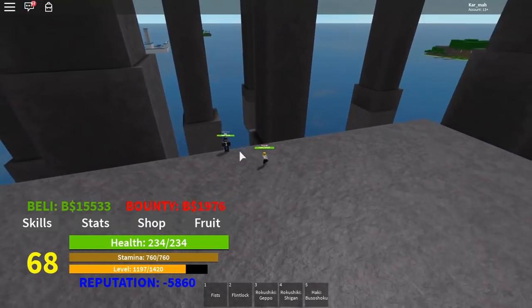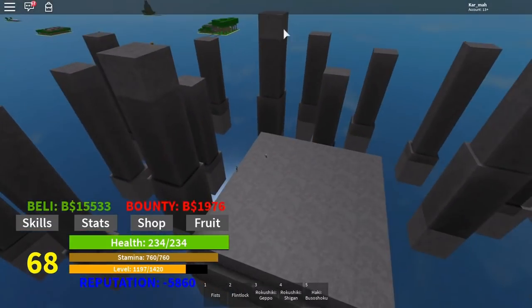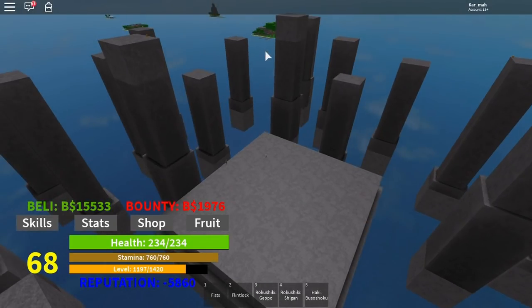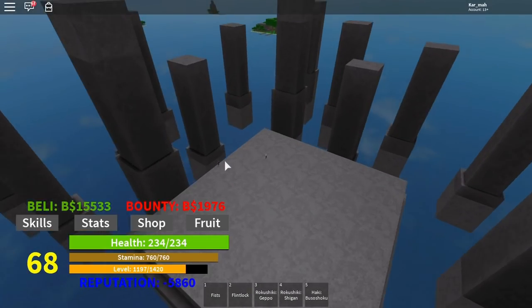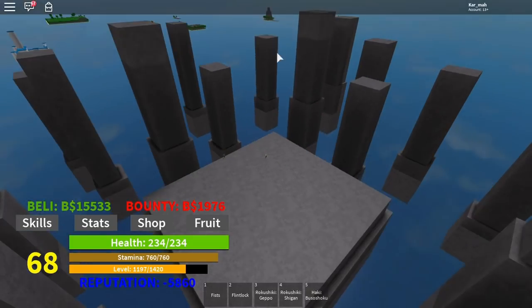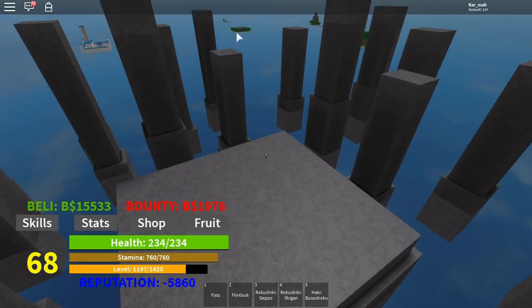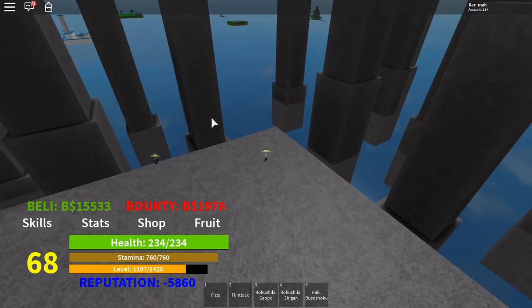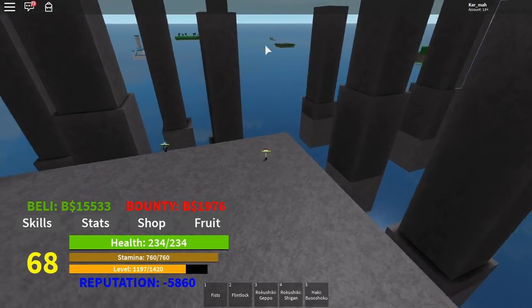There's NPCs everywhere. The Electro trainer is Carrot — the bunny from the anime — and she teaches Electro for 10,000. Raiusokin costs 200,000. Over there is a Delf Remover which costs like 5,000, and then there's a seller that sells random devil fruits — kind of like in Steve's One Piece — for about 30,000.